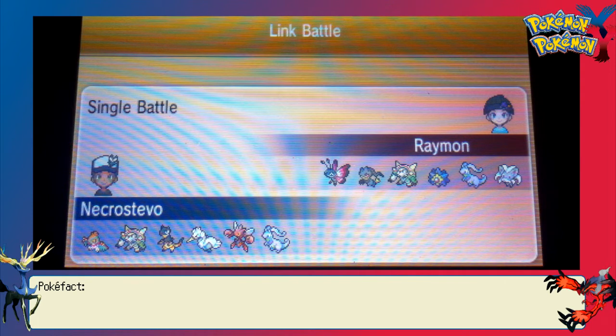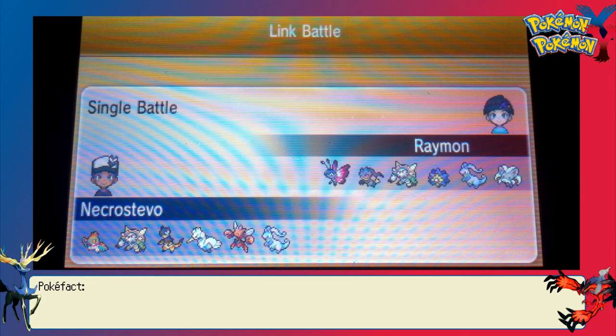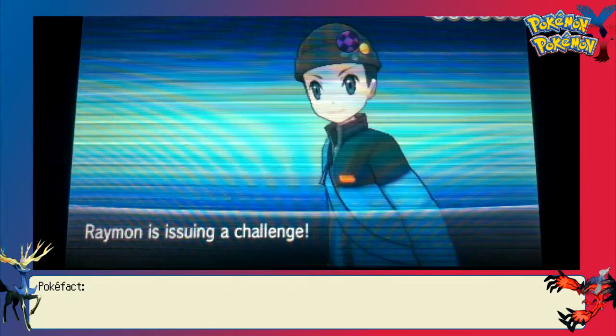As you can see from the team, it's kind of weird. I'm using Scarf Hawlucha, my Assault Vest Chesnaught, I believe that's Life Orb Heliolisk that we're using, Defog Swanna — just because I had never used a Swanna before and I wanted an excuse to breed one — Mega Scissor with Swords Dance and Substitute, and HP Max Defense Goodra.